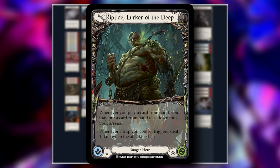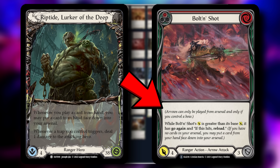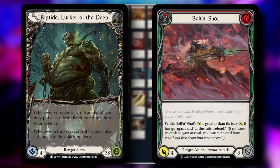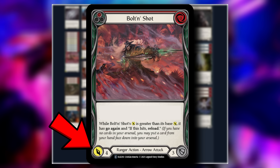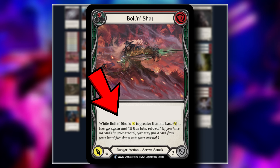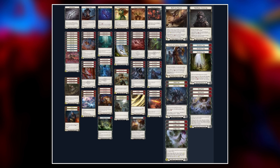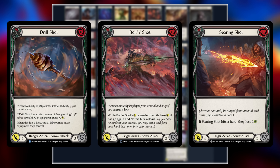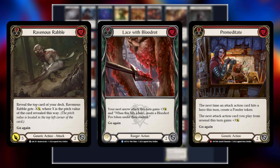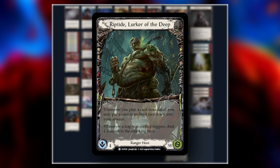To explain why we think this is the best way to play Riptide, we've got to go over the hero's strengths and weaknesses first. Riptide's main strength resides in his first hero ability: whenever you play a card from your hand, you may put a card face down into your arsenal. This free reload allows us to skip over the main weakness of arrows — that being that they must be played from arsenal. When we remove this downside, we're left with an extremely above-rate attack that all block for three and all present on-hits.